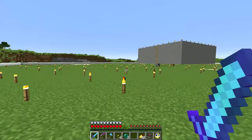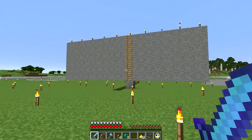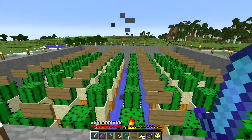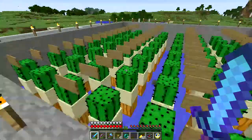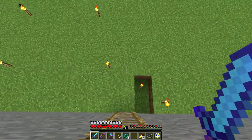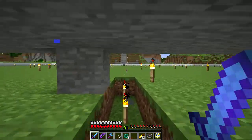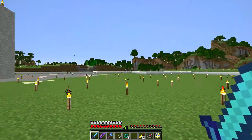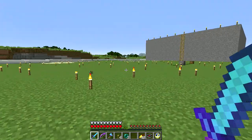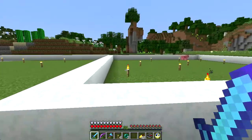Over here — this should look familiar — it's a cactus farm. Same design that I built in my single player world; I did a tutorial on that which I can link in the notes. It is generating cactus because I'm going to make all of the golem transport tubes out of green glass, which I think fits in with the grass and will look good.